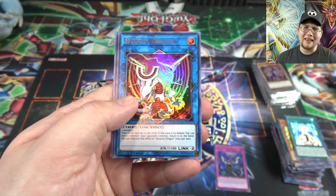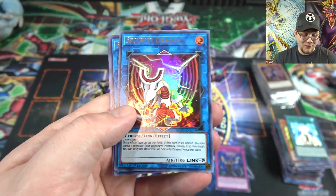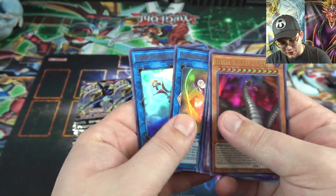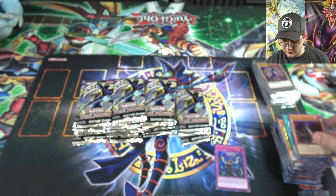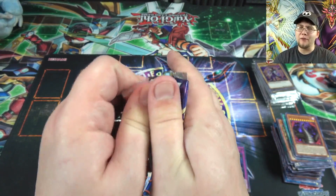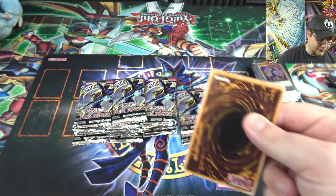Security Dragon is another one of the big new cards we're getting from this set, and I'm glad I got one. El Shaddoll Construct and Link Disciple. We got our pretty much baby Firewall Dragon — Security Dragon is basically what it's supposed to be. Another Divine Serpent — looks like we're going to get a few of that one.